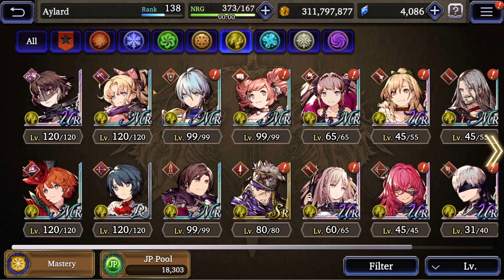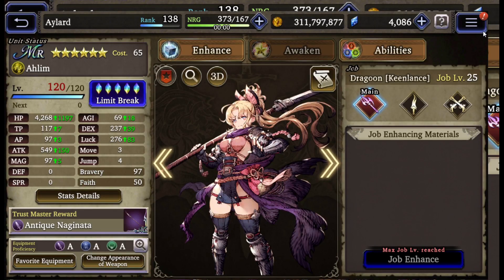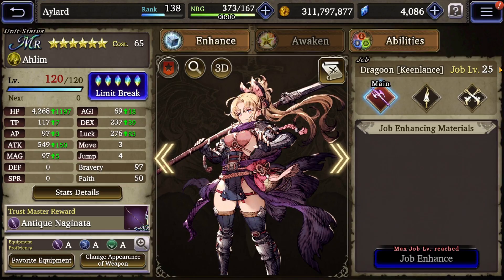Alim is a Dragoon. I leveled her up, and that's a problem. These old jobs — now the volume is too much, let me lower the volume. There you go.